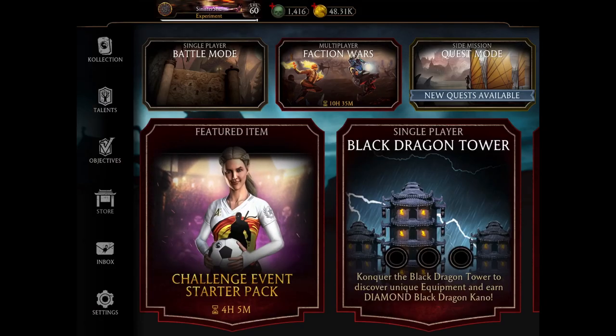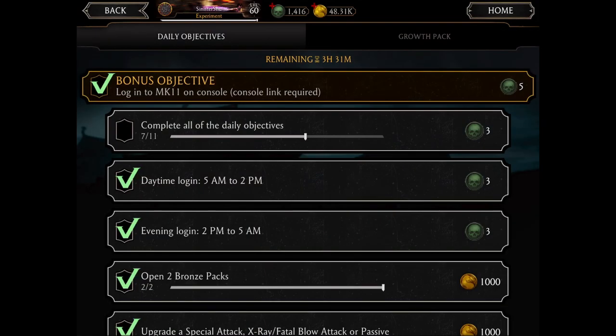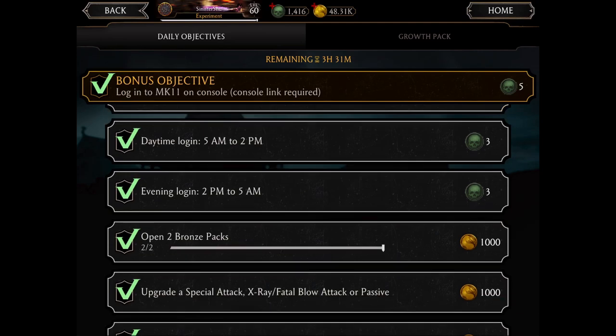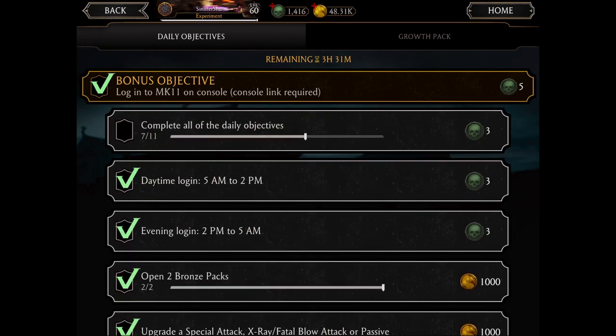Moving on, the next thing you can do in MK Mobile to earn free souls is completing the daily objectives. You have to fulfill all the daily objectives, which award you a particular number of coins as well as souls. Starting with the first objective: just by logging in and playing the game you get six souls.